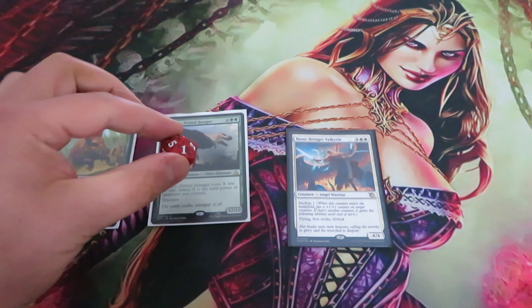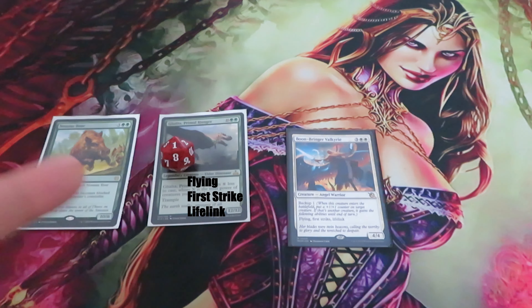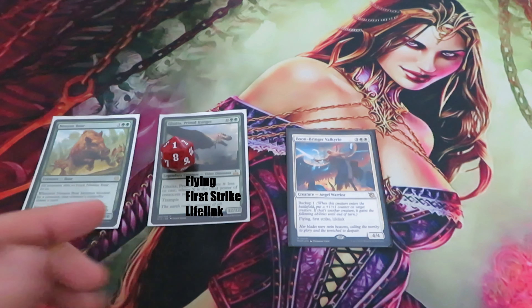I'm going to put a plus-one plus-one counter on Galta. Now Galta is a 13/13 with flying, first strike, and lifelink. My Galta will keep those abilities until end of turn. And now I can swing for victory.